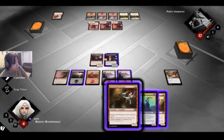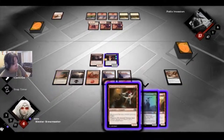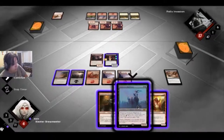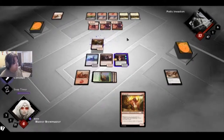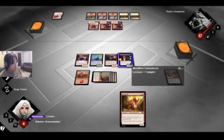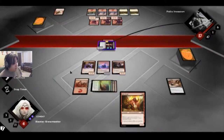Blood Crazed Neonaut — attacks each turn if able and it gets boosts. I can actually cast both of these. Let's put that out first and cast this one. Now we've got a good defense set up and plenty of vampires out too. Let's attack — we're only gonna use Blood Flow Connoisseur because these guys can defend against them. It doesn't have trample, so that's fine. That's kind of what I expected. Either way it's not gonna be able to do anything against me now.